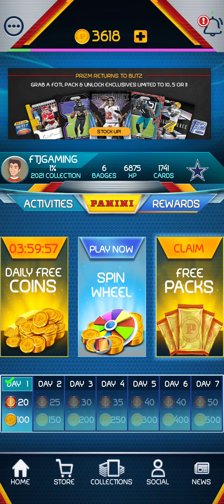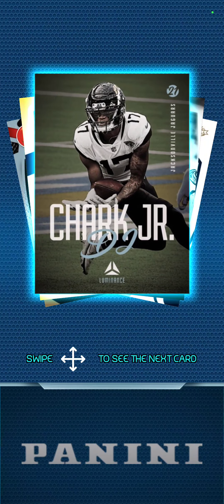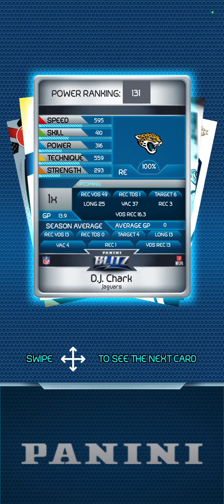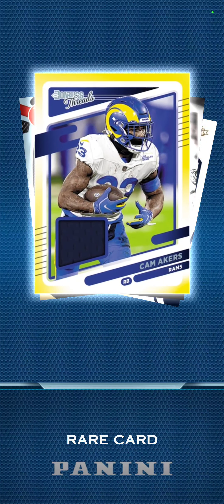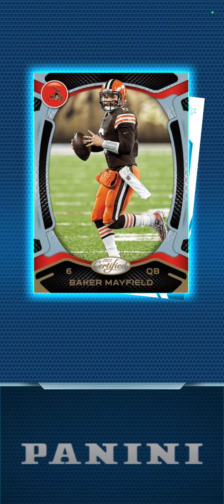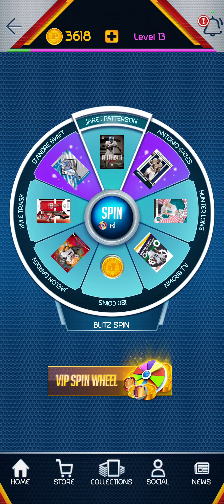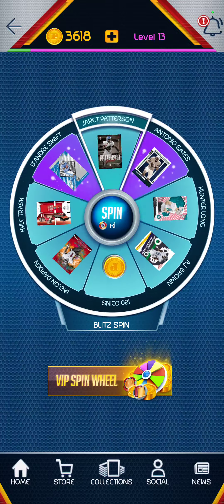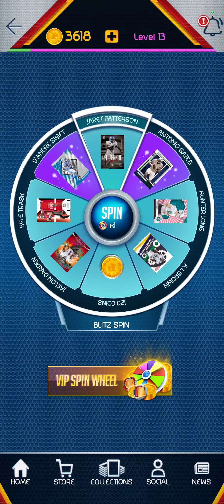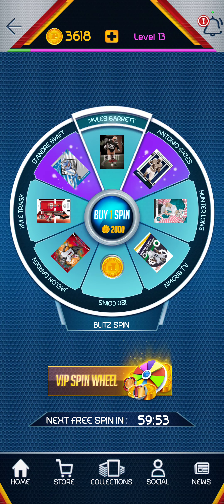I'm going to do the daily free coins and free pack. DJ Clark Jr. — the multiplier is a good indicator. We got Cam Acres, Tylon Wallace, Baker Mayfield, and Brandon Cooks. In basketball Panini cards you get more cards per pack. And Jared Peterson. Okay, so that was a free spin.